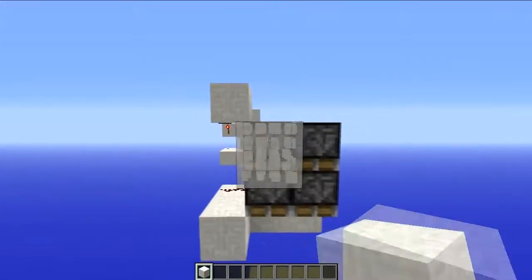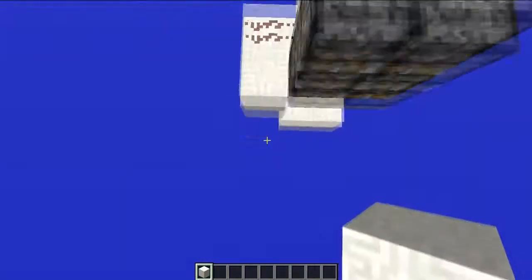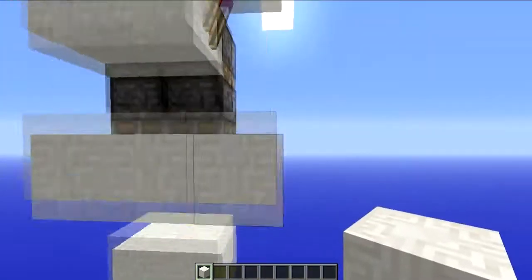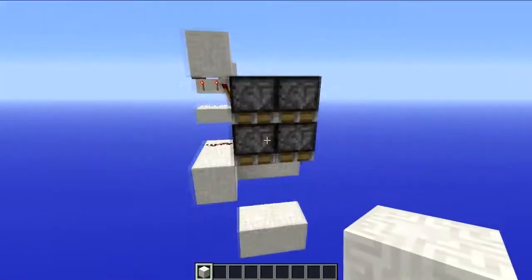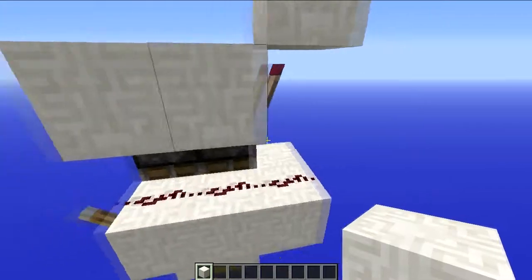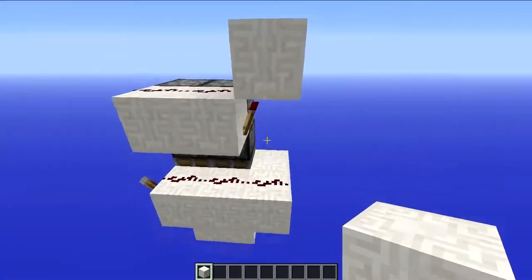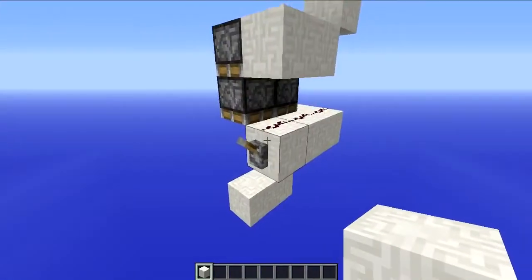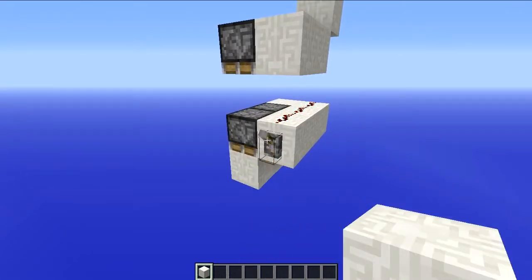If you want to include this first layer of pistons as well, instead of just including the layer of circuitry that you need, you come out with a 2x2x4 instead of 2x1x4. And 2x2x4 is 16 blocks in volume as opposed to 8. So it's pretty small no matter which way you count it, and it's also expandable as far as you want. And it's pretty cool.